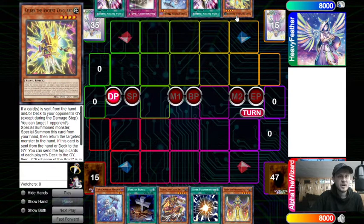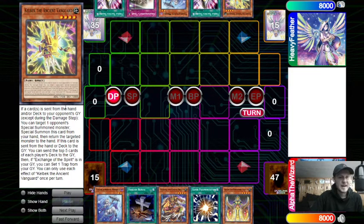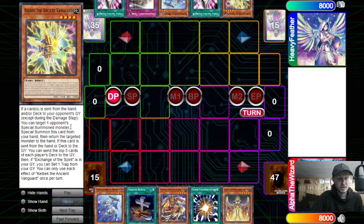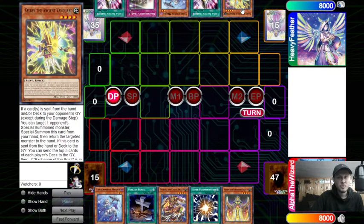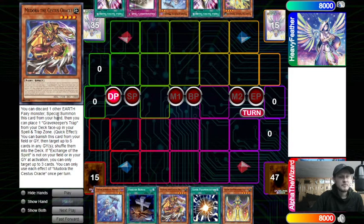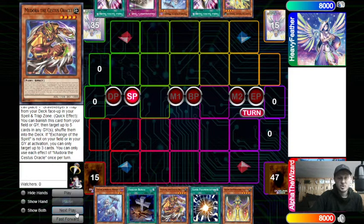Kelbek does have a unique effect, and then they have Graveyard effects as well. Kelbek, if a card is sent from hand or deck to your opponent's Graveyard, you can target a special summon monster and basically summon this and bounce their monster. Also, if this card is sent from hand or deck to the Graveyard, send the top five cards from each player's deck to the Graveyard. There's another one named Agido that's very similar with the Grave effect, but they all do something unique. Mudora - and there's another one. They're quick effects: if they're in a Graveyard, you could banish them, target up to three cards in either Graveyard, and shuffle them into the deck. So this is a good interruption for tier elements monsters. And if you have Exchange of the Spirits, you can target five. Without further ado, let's just go ahead and hop in.